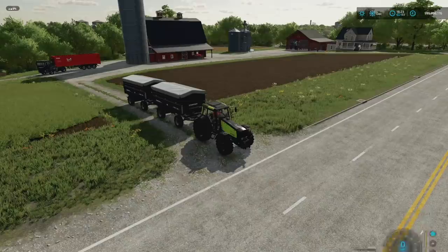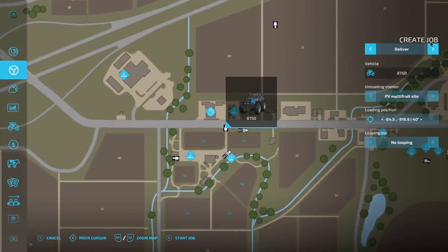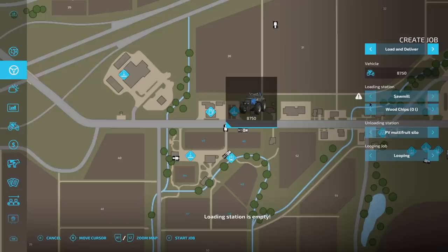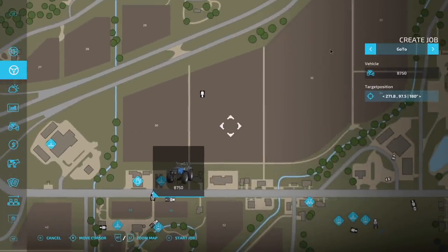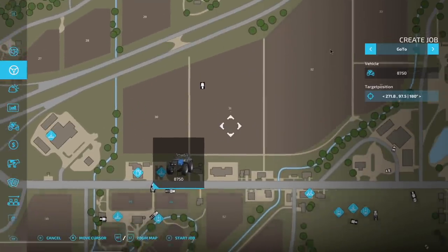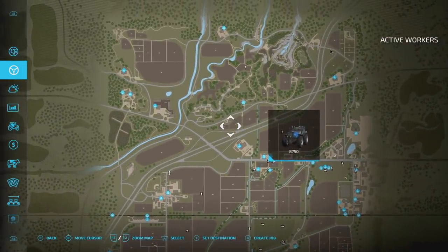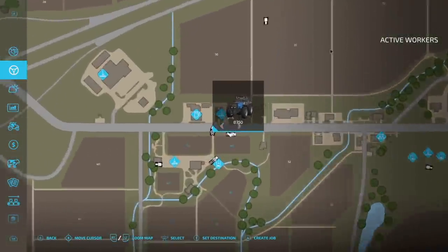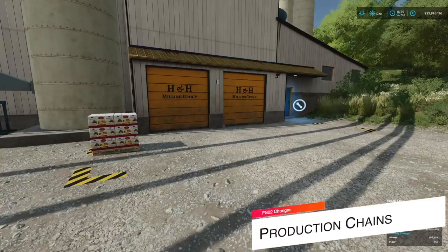Number 5 is AI workers, and there are so many things workers can do now. You jump into the AI worker menu and create a job — with a trailer hooked up you can deliver stuff, load and deliver, have it loop back and forth between your silo and a sell point, or send it to a specific field to cultivate. The AI worker menu is so in-depth that I'll have to make a separate video on it, but definitely try it out.